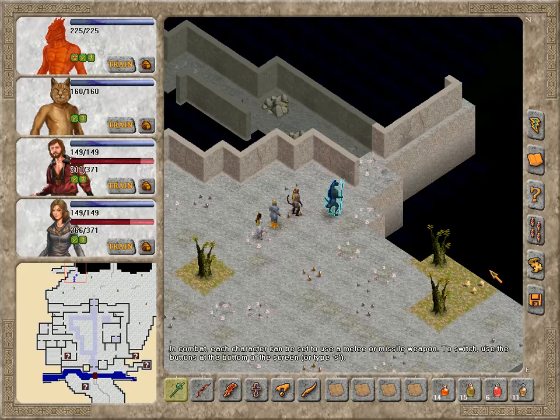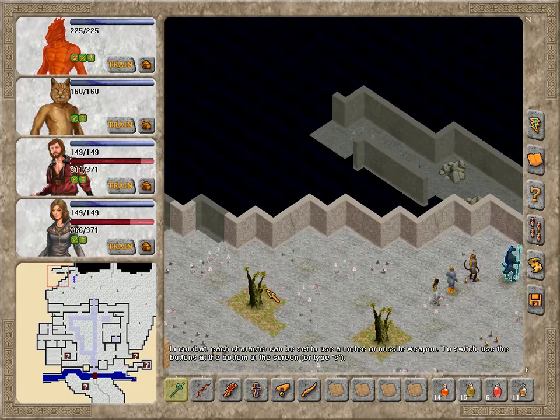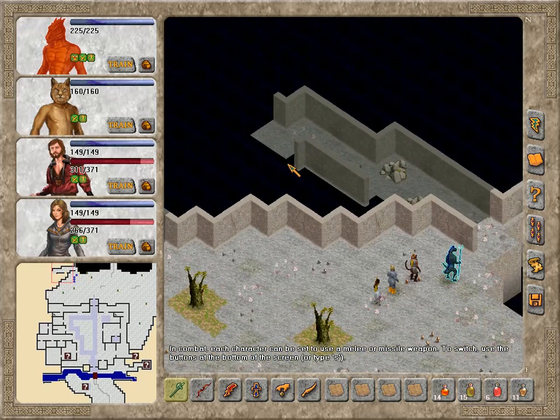Hey everybody, and welcome back to Let's Play Burnham 4, where we are about to storm this bandit lair — the suspected bandit lair — north of Fort Saffron.